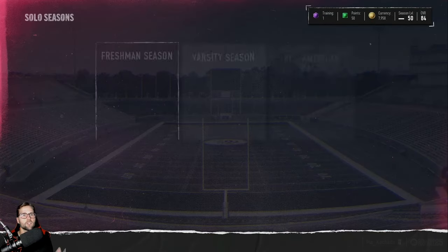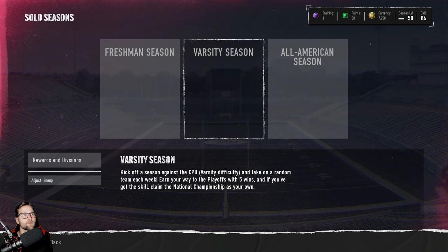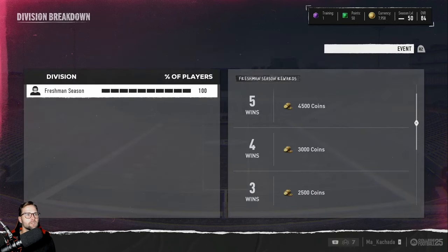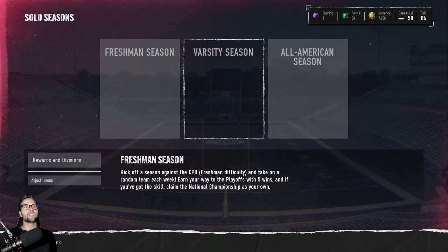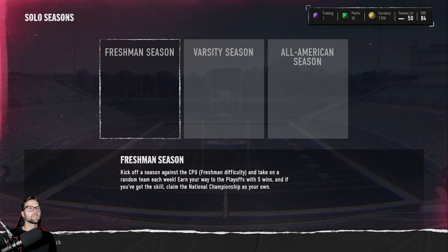Now let's talk about the game modes you can play. Solo Season is something I highly recommend jumping into right off the gate — Freshman, Varsity, or All-American difficulty — you versus the computer. If you go to Rewards and Divisions, winning one game gets you 1,500 coins. A season gives you eight total games to win five. If you win five games, you go to the college football playoffs, and then you have to win three games to win the national championship, earning an additional pack. The higher and more difficult you play, the bigger the rewards.